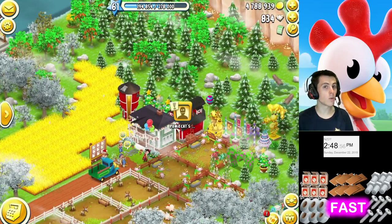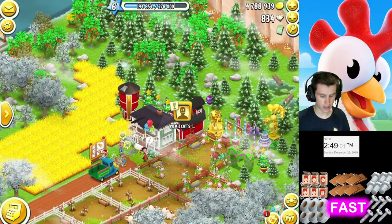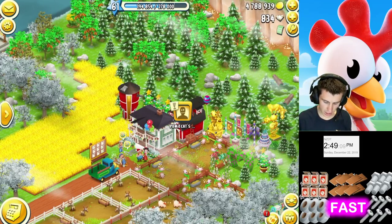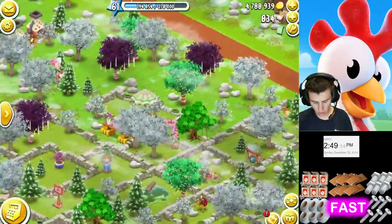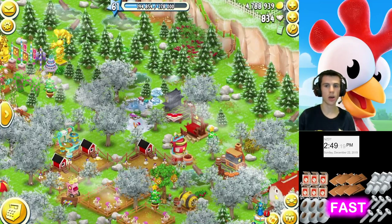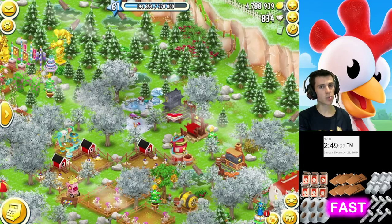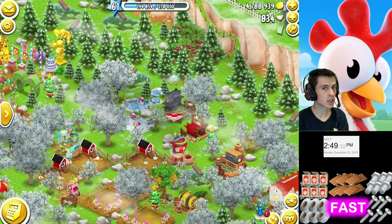And so that is 10 ways - the 10 best ways - to get lots and lots of planks, bolts, duct tape, and all the different items to get a big barn, big silo, upgrade town buildings, and expand your land. That is gonna wrap up this video. I hope you enjoyed it. Let me know in the comments: what is your rare item, and which tip did you find most helpful? Hope you have a wonderful day. Smash the like button, be sure to subscribe, and remember to make coins faster than honeybees make honey.